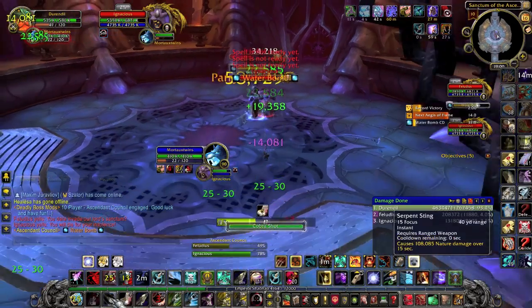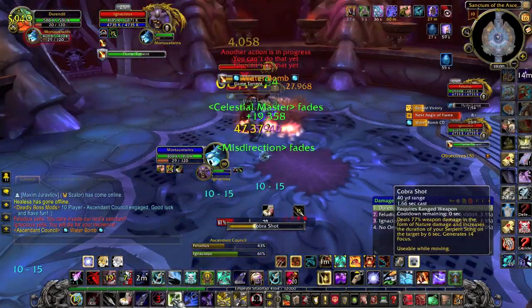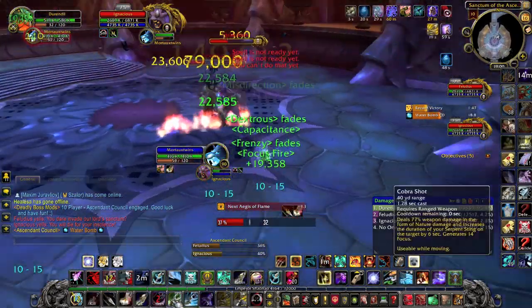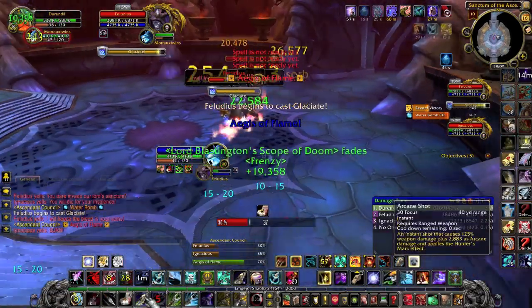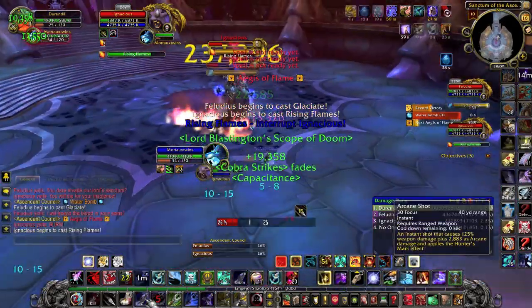First, don't stand too near Feludius or you will take extra damage. Also, if you get a water-logged debuff, run inside the flames to remove it. Do not use your interrupt on one of Feludius' Hydro Lances, because Ignacious will do a shield and start channeling a spell which must be interrupted once the shield is destroyed.